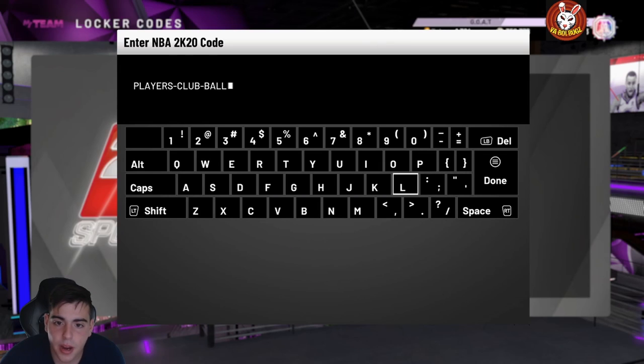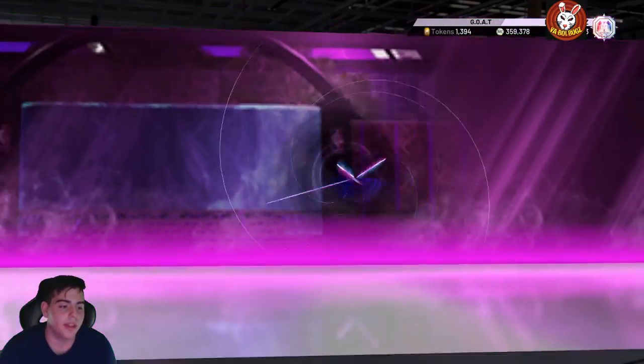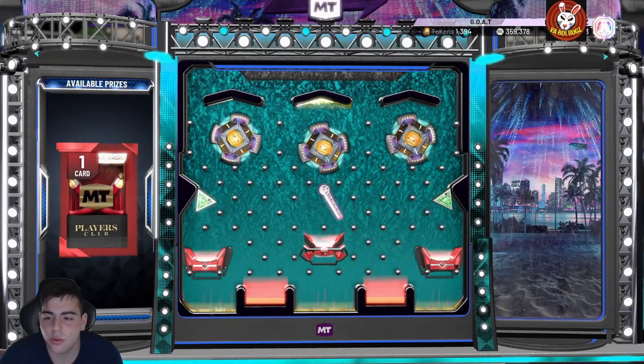Here it is — the locker code is: players-dash-club-dash-ball-dash-HF-892. We're gonna put the other one in the description. Let's get this Lonzo Galaxy Opal locker code — here we go. Wow, so we're doing it through a pack, that's interesting.